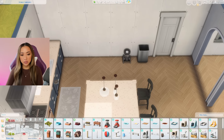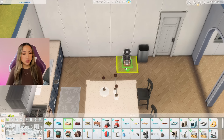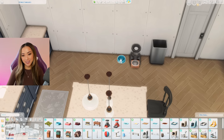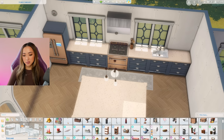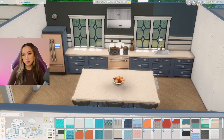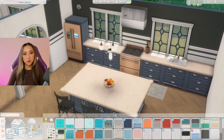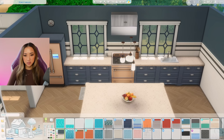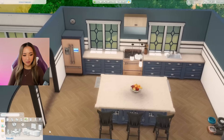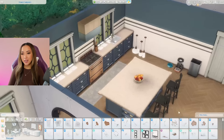Going in with just our kitchen essentials like the cooking utensils and a fruit bowl. Thoughts on this Get Together tile for our backsplash? The navy swatch does match better — I don't know if that's too matchy-matchy or not. Whatever, let's just go with it — it looks pretty good.